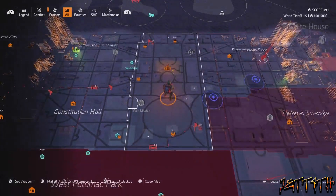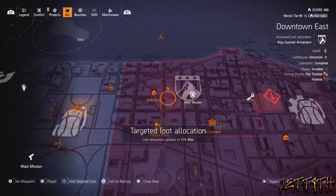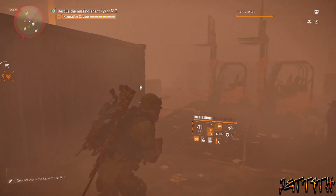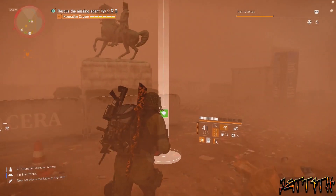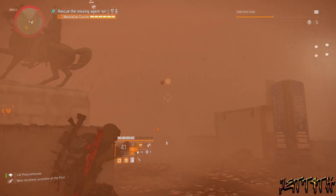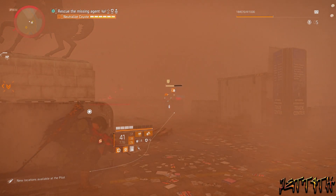My biggest suggestion about these knee pads is to go to wherever the targeted loot location is for knee pads. Right now it is the Grand Washington Hotel, and the targeted loot changes every single day. I would honestly do that rather than what I did farming Jefferson Trade Center. My build is trash right now and Washington is a little bit harder than Jefferson Trade, but it is what it is.